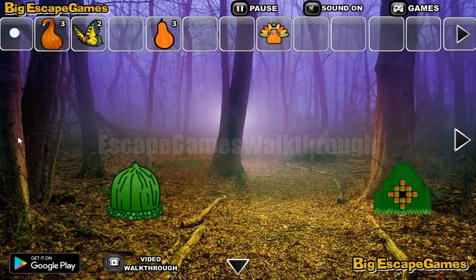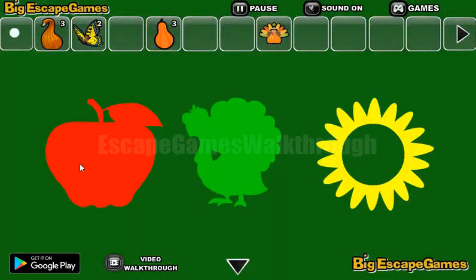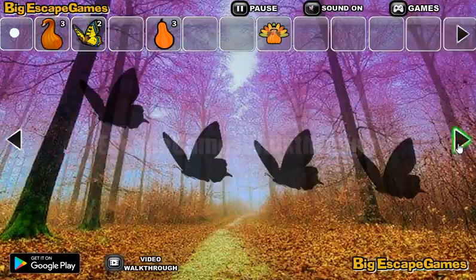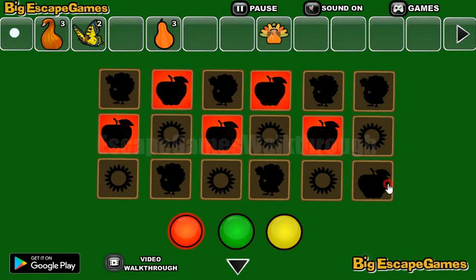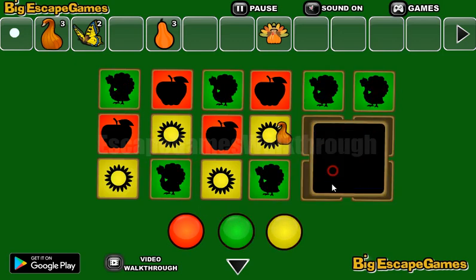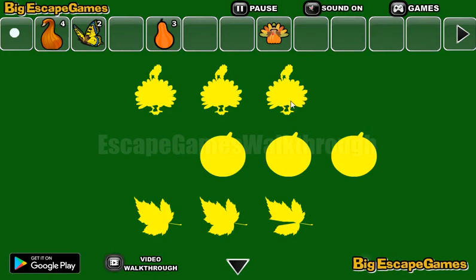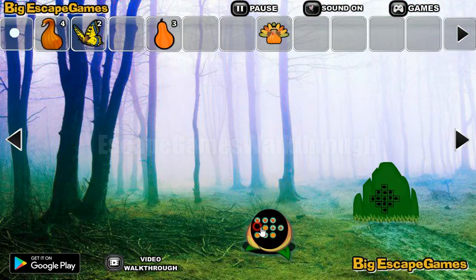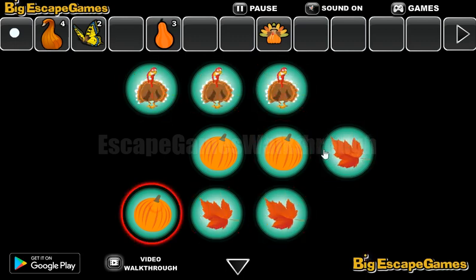Now let's go further to the left and get the hint. Apple is red and the sunflower is yellow — these colors we use to paint these cells. So apple is red, sunflower is yellow, and turkeys are green. Now let's look here: the top row is the turkey, the middle is for the tomato, and the bottom is for the leaf. So the top is for the turkey, middle is for the pumpkins, and the bottom is for the leaves.